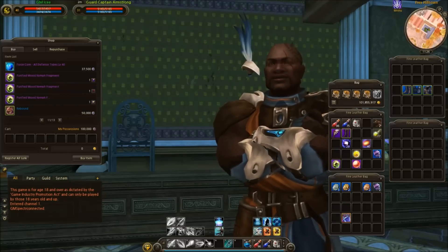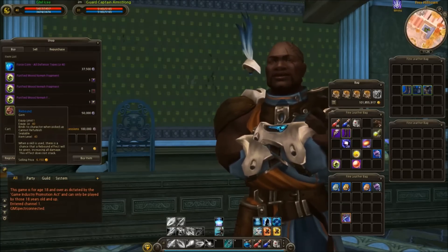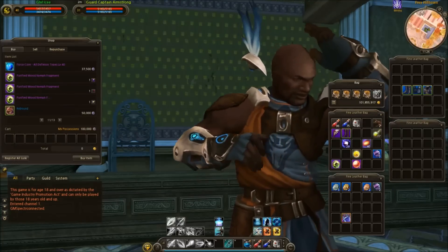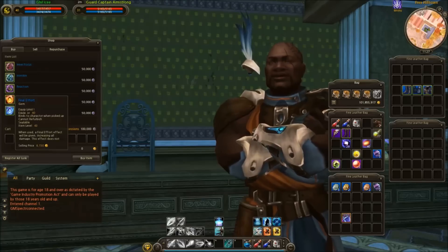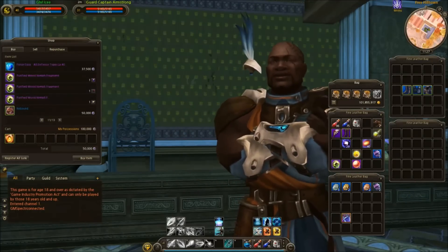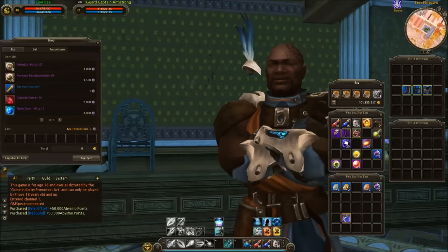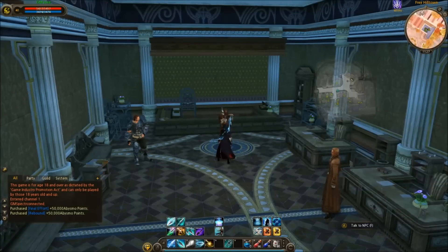I want to show off the gems that you can purchase. These gems are used to augment your damage, provide utility to some of your skills, or for defensive purposes. Buying one will take a huge chunk of your abysmo points, so choose wisely. I'll purchase two of the damage amplification gems in order to buff my damage. Ouch, there goes all of my points.